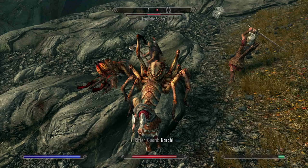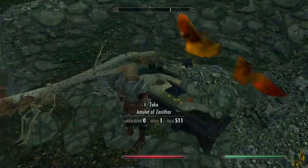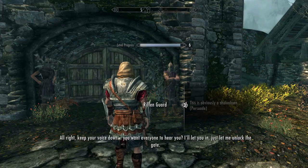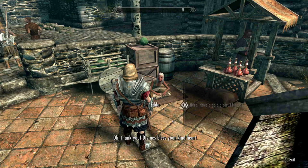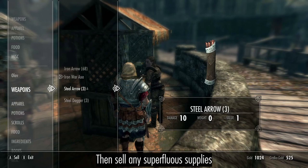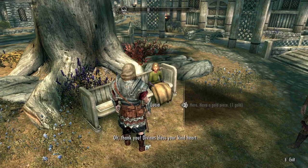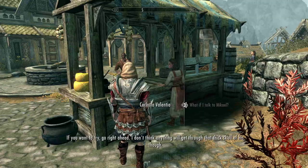Head northeast to the Shrine of Xenathar, then lure the beast into an ambush, before acquiring the Amulet and Blessing of Xenathar. Head into town, give gold to a beggar, then sell any superfluous supplies. Wander back to Whiterun and give gold to another beggar.